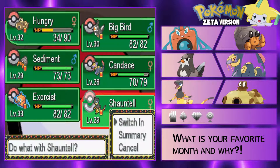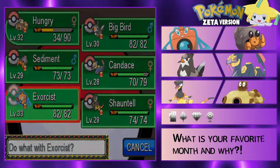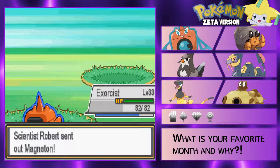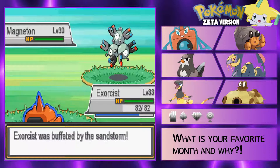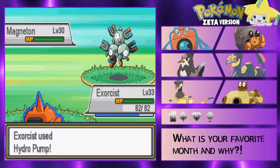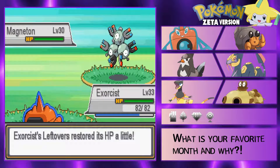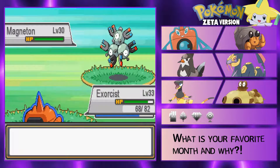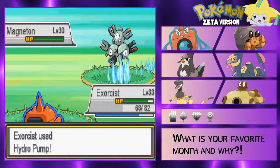Pretty sure we used a Shantel to beat that thing last time, or no - I think we actually used Exorcist. I can't remember how we beat it in the gym. Either way, I don't think we have a problem against this thing. I think our strongest move is probably Hydro Pump still - and we miss, okay. Metal Sound, attack missed. We're both missing. Come on, you can't miss two times in a row dude! Come on - there you go, thank you.